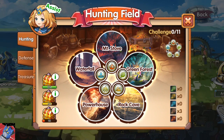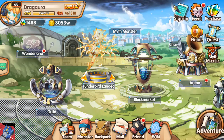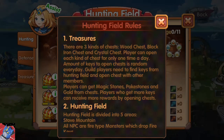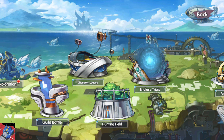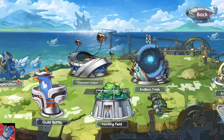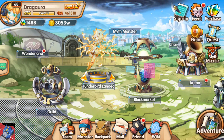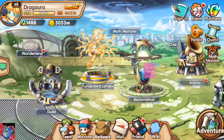I would try to encourage your guildmates to participate in the hunting field as soon as they're able to. The hunting field unlocks at somewhere around level 40 — it might be 45, though guild battle is 45, so hunting field comes a little bit before that. You'll be able to get runes pretty much as soon as you are able to access the hunting field.